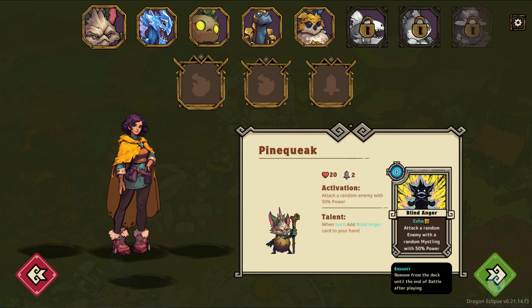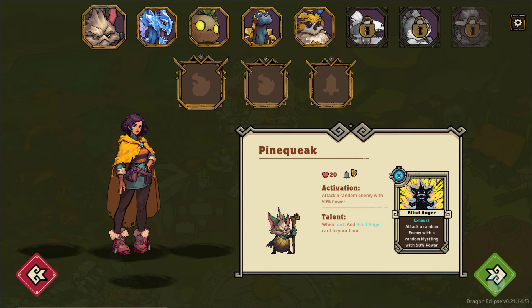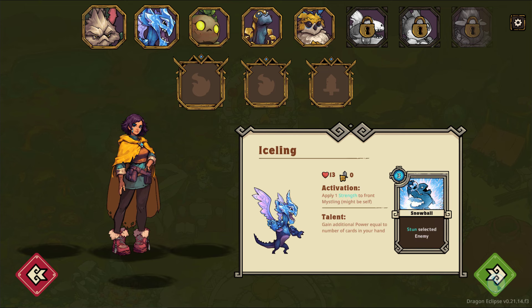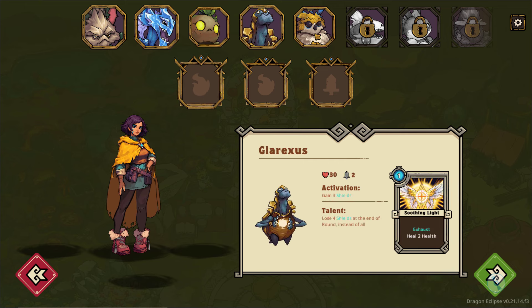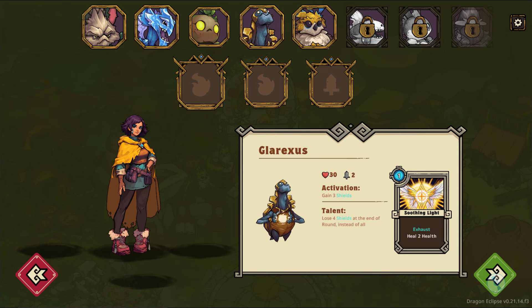The Blind Anger card is the card you get with the Mistling. In this case it would exhaust and you attack a random enemy with 50% of the power. So if you can get his power up, he can be very strong and do an awful lot of damage. Each Mistling is going to have a different activation and different talent, and also different starting power and different health. Each Mistling will also come with a different card to add into our composition.